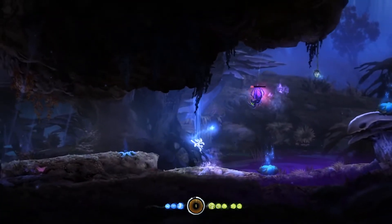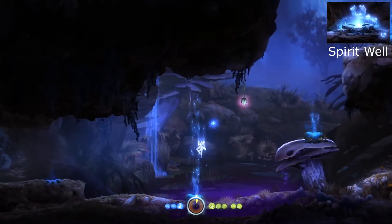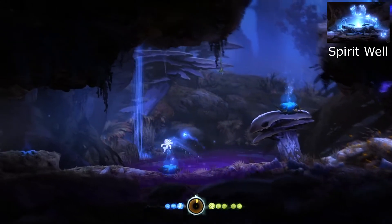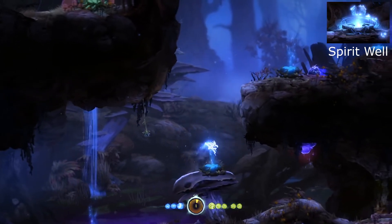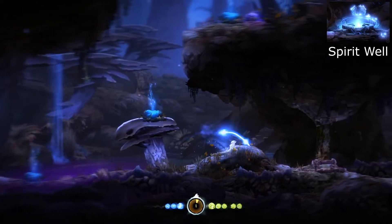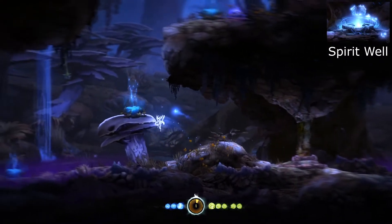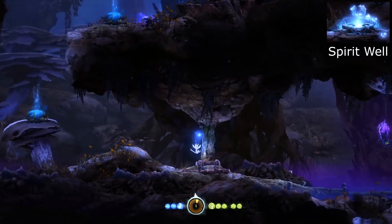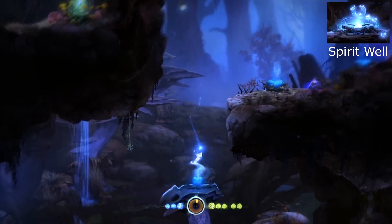Another new thing from last time was Spirit Wells. Spirit Wells are waypoints — they're teleporters where you have to discover the place first, and then once you discover a place, you can teleport between the ones you've discovered. We've discovered exactly one so far, which means they don't do anything for us yet. We need to discover at least one more before we can actually activate their teleportation powers.